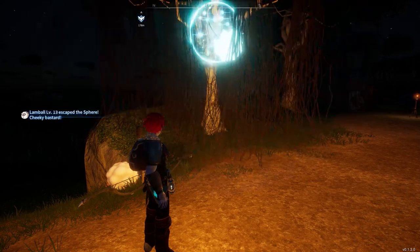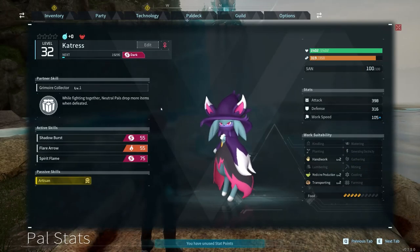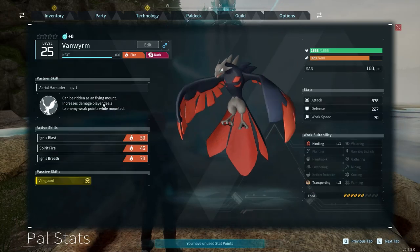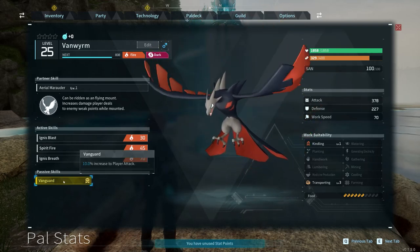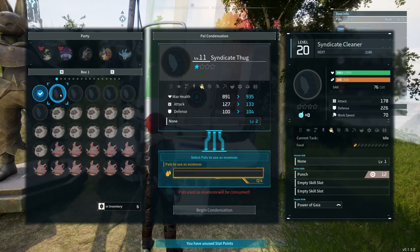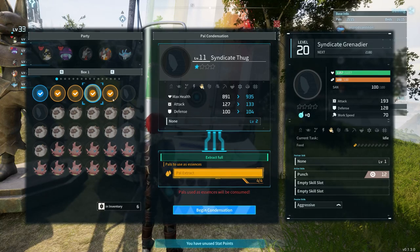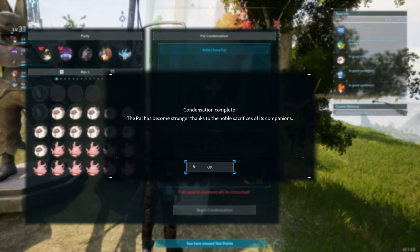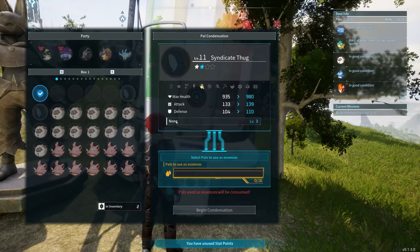The next tip is pretty basic, but read your partner skills of the pals you capture. These partner skills can be pretty important and will allow you to use your pals in the most effective way. Speaking of partner skills, they can be leveled up by using the condenser, which is a building you unlock pretty early on. This will allow you to choose a pal and sacrifice a number of pals from the same species to increase the star level of the selected pal, increasing both the level of the partner skill and the stats. Passive skills will remain the same as they star up, so make sure you select a pal with good passive skills.